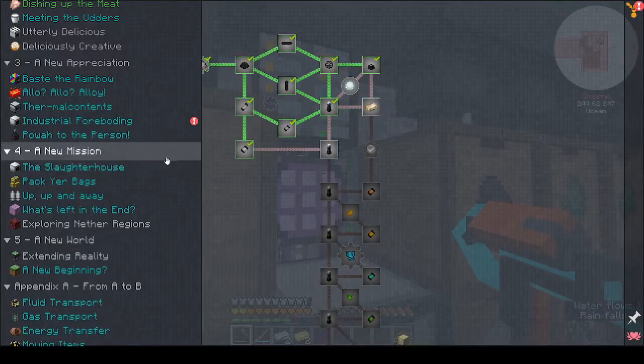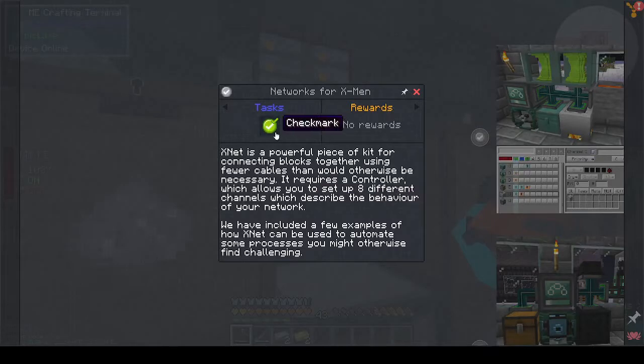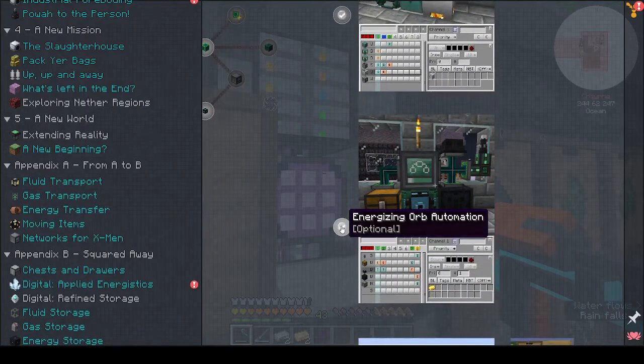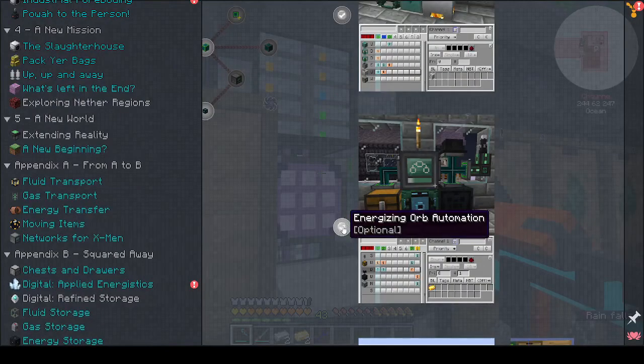I did really want to learn how to use XNet — it might be time to actually look at that while we're waiting. Let's have a look — it's a powerful piece of kit for connecting with fewer cables. It requires a controller. There's a tutorial here for energizing orb automation. The basic concept is to provide power to the energizing rod, link that to the orb, and have the orb and a chest attached to the controller. Let's try that.